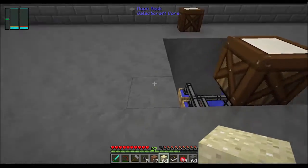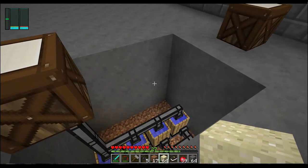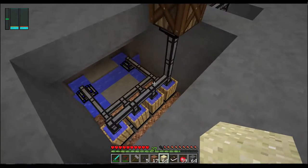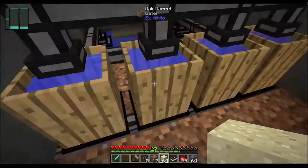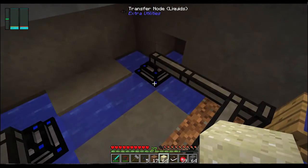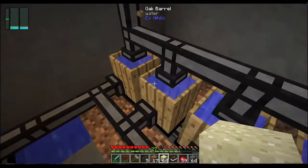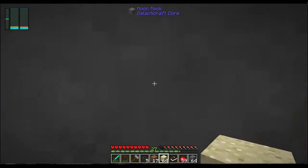Now I think it's time to show you how I intend to produce soul sand. And I've already started to set this up. What I have here are oak barrels, and I have some water generation here. These are liquid transfer nodes — they have a couple of world interaction upgrades. These automatically feed water into the oak barrels.